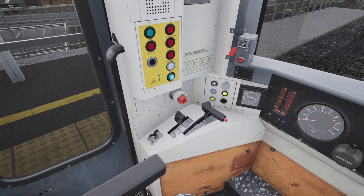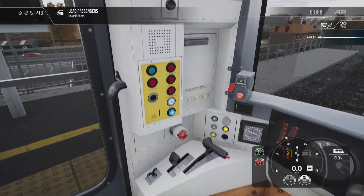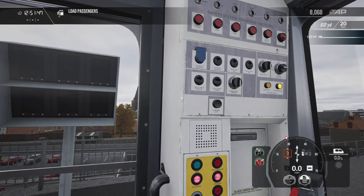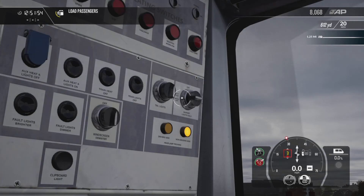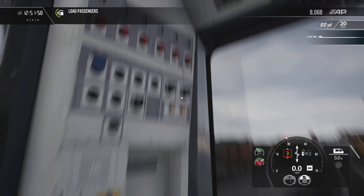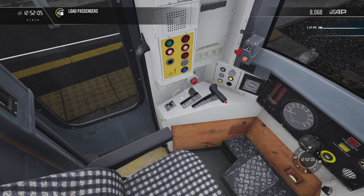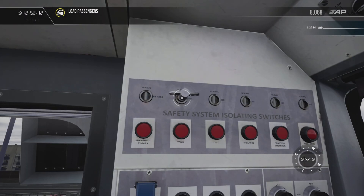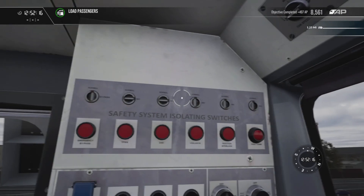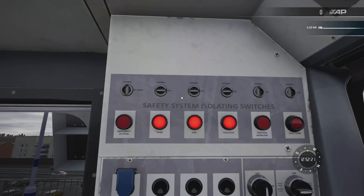Right at a stand. Brake step three, neutral — setting the driver's reminder appliance because we have a red signal — and door release on the left. That is the end of our journey. The AI will be taking over from here, so turning on the tail light switch, turning off the headlight switch — actually no, turning off the tail light switch, turning the headlight switch back on. F and R switch into the off position, removing the master key. TPWS driver safety device and vigilance isolation switches — turning those three switches into the horizontal isolated positions. Leaving the cab.